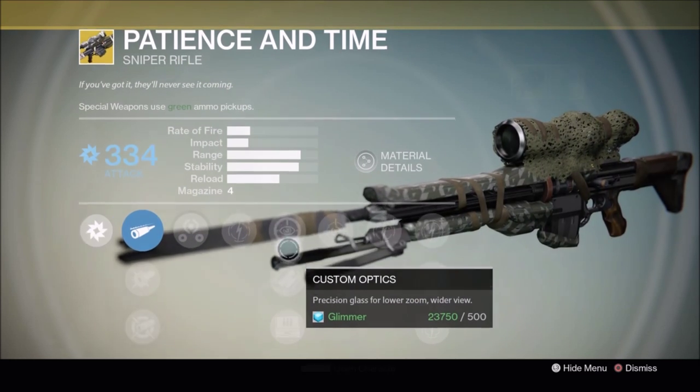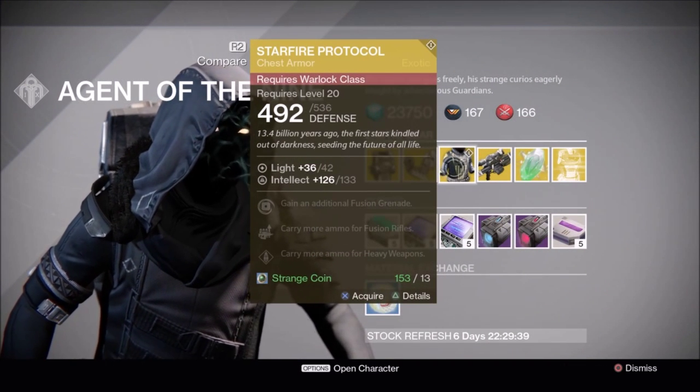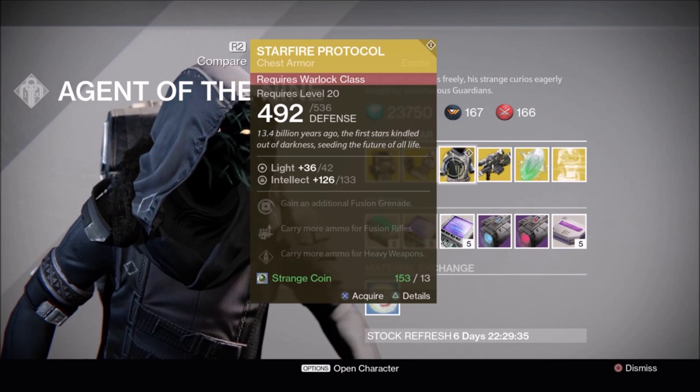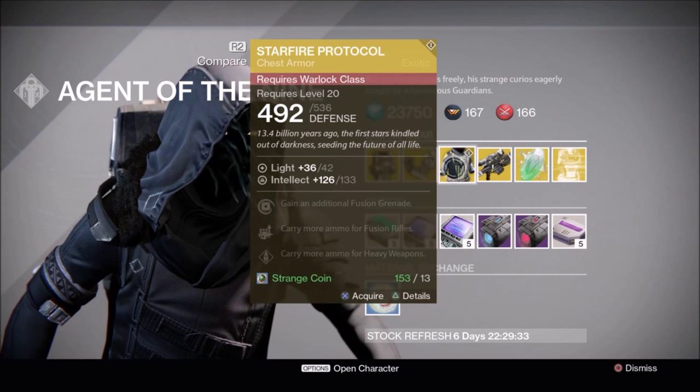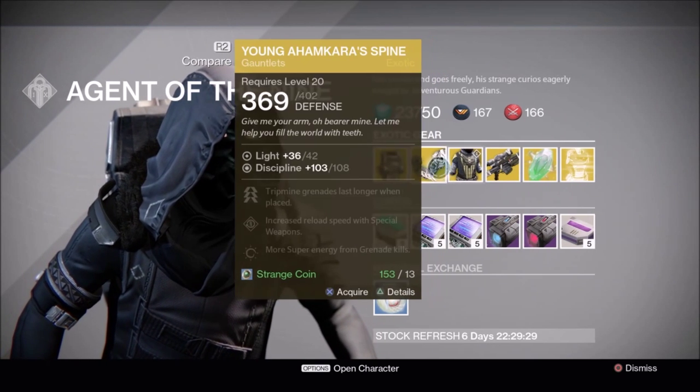Which can come in handy in some situations. So if you have the extra coin, feel free to pick one up. Moving on, we have Starfire Protocol for Warlocks with a decent Intellect roll. It gives you an extra fusion grenade, but only fusion, and it does not stack up to three, but you can couple it with Touch of Flame so that enemies ignite and you still get double grenades.